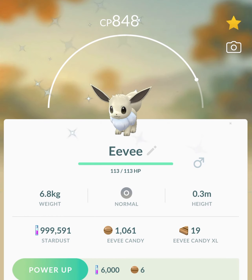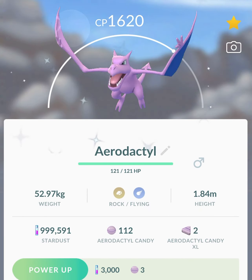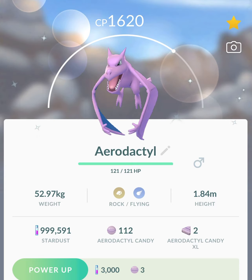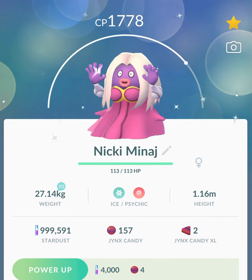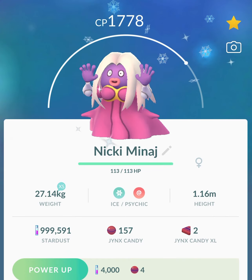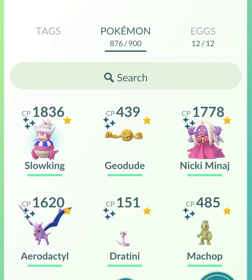Another shiny Eevee. Another shiny Machop. Another shiny Jolteon. And another shiny Aerodactyl — I believe this one was the one I found in the wild. Shiny Jynx. This shiny Jynx was the last one I found during the Kanto Tour event. And it was a good one, because not many people have this one either, and it's still a relatively new shiny.